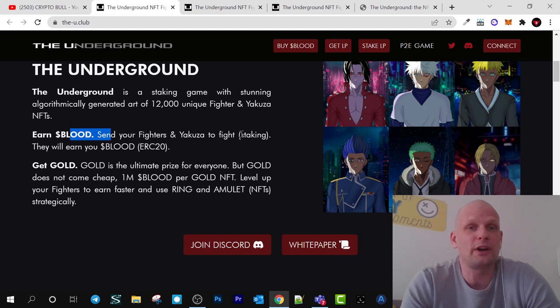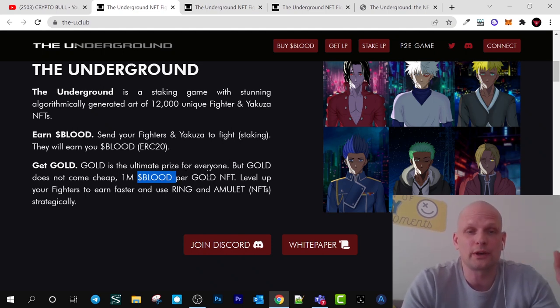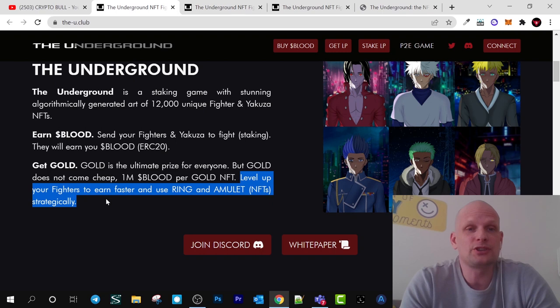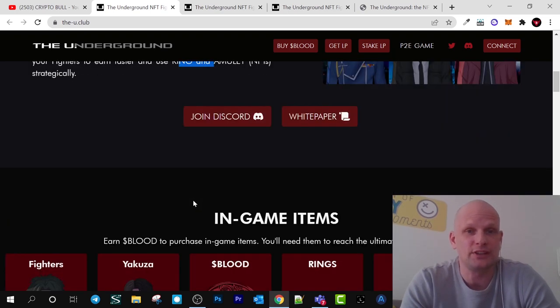You send your fighter and Yakuza to fight, which is essentially staking these NFTs. They will earn blood tokens. Gold is the ultimate prize for everyone — there are also gold NFTs, but only 1,000 of them, and gold doesn't come cheap: it costs 1 million blood tokens per gold NFT. You can also level up your fighters to earn further, and use ring and amulet NFTs strategically. You can join their Discord or check out their white paper.